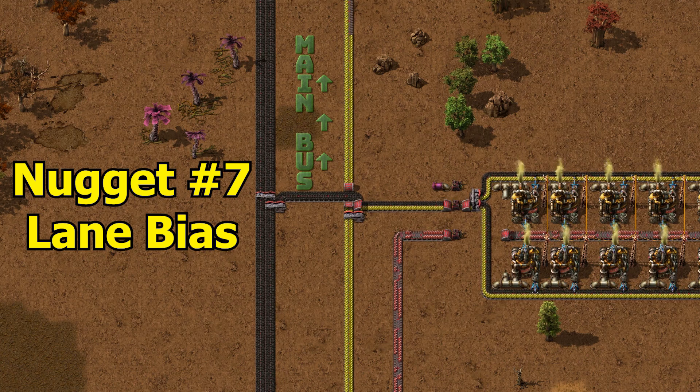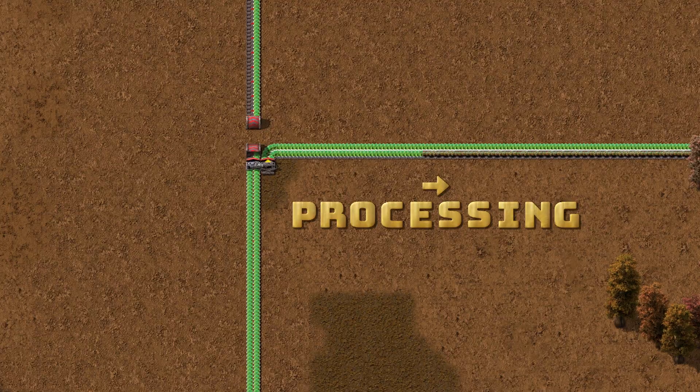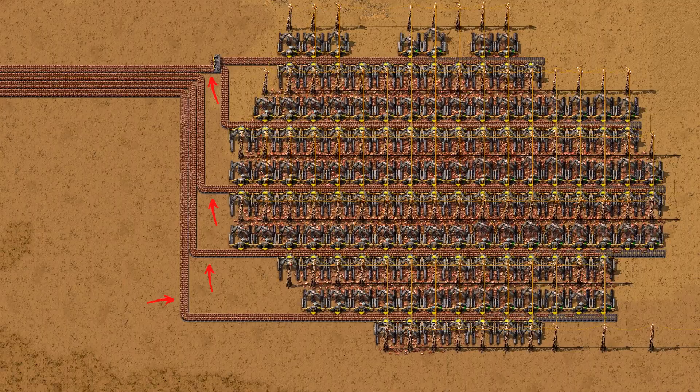Lane bias is a hidden bottleneck that halves your throughput and creates idle machines upstream, starving machines downstream. It could also be a rotting disaster in Factorio's Space Age, causing massive spoilage on Gleba. Look at this belt — one side is moving, the other side is stopped. This is lane bias, and it's silently killing your throughput.